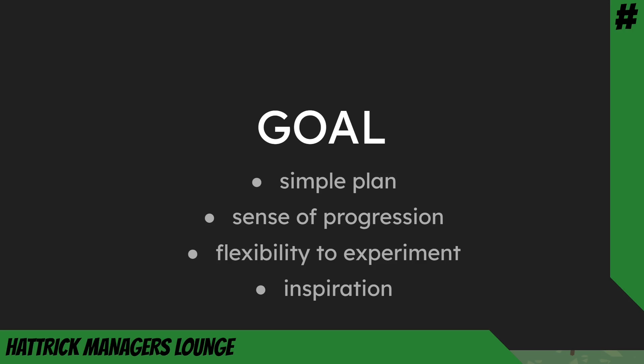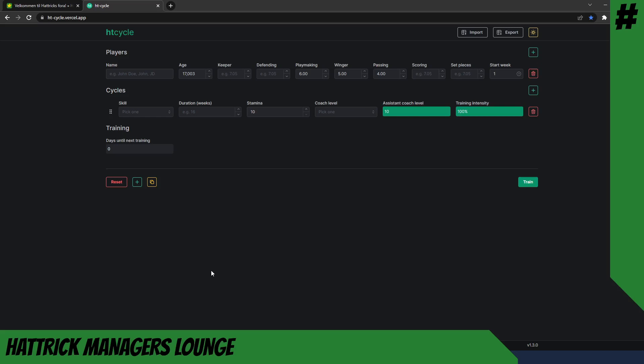Keep in mind this is only an inspiration — you could also start off with better or more expensive talents. If you are unsure of what to do, I would recommend just sticking to what you see in this plan. The tool we're looking at right now is HD Cycle, developed by Session, using formulas by Shum.